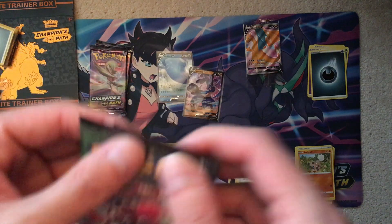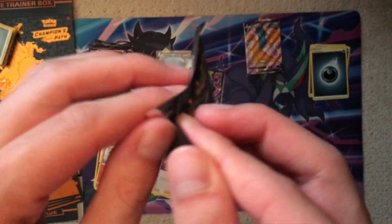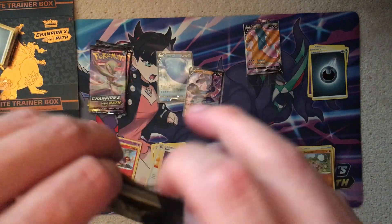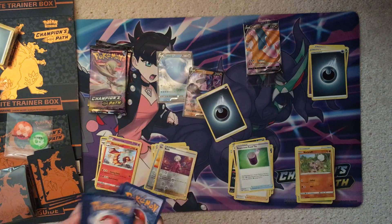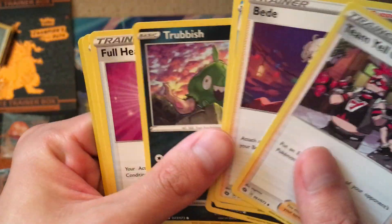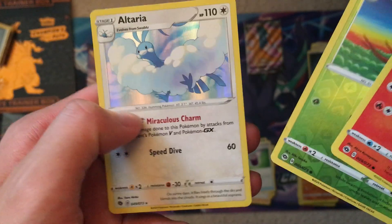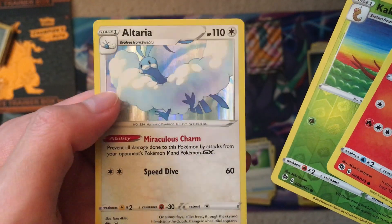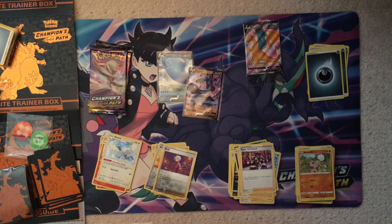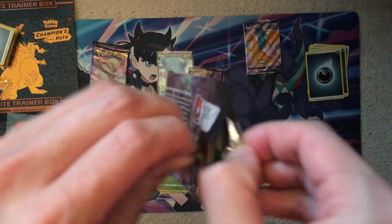Three packs left. Last Alcremie pack — this pack feels a little bubbly, like there's a bunch of air in it, which is kind of weird. I'm pretty positive this isn't a refilled product, so I'm not too worried. Got a Reverse Kakuna and an Altaria holo. I actually haven't seen this one before, so that's pretty cool. I wonder if I've gotten all the holos at this point — Altaria I definitely didn't get before, and I wonder if she's the last one.